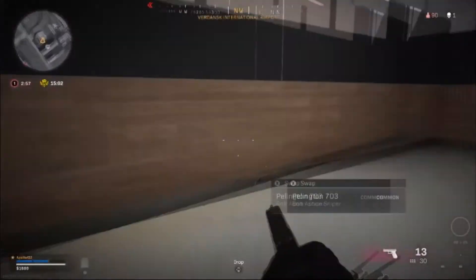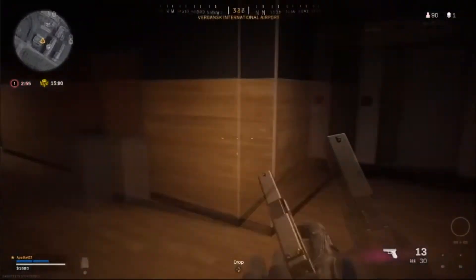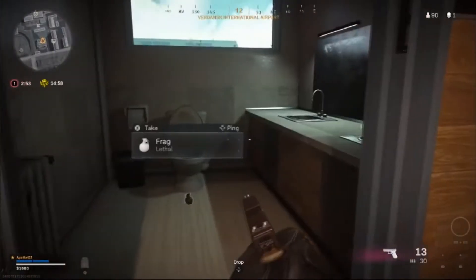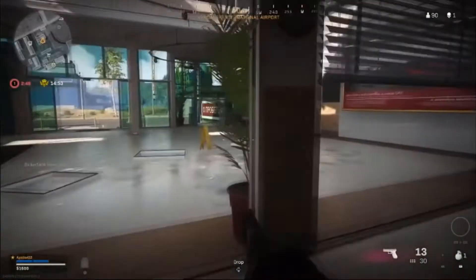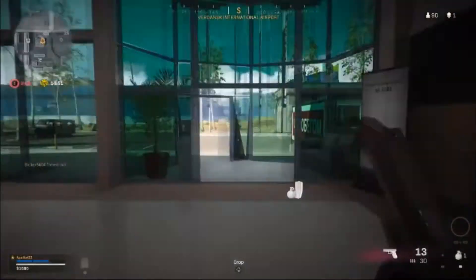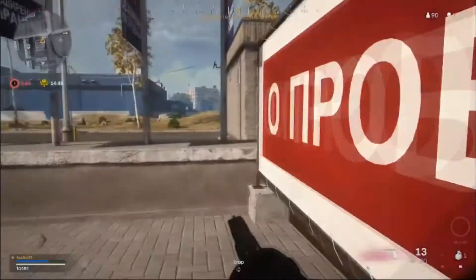Number 3: Groza. As one of the fastest firing assault rifles in Warzone, the Groza will win in most 1v1 confrontations with extreme ease. Coupled alongside long range weapons like a sniper or tactical rifle, you can handle any encounter no matter how far away the enemy is.